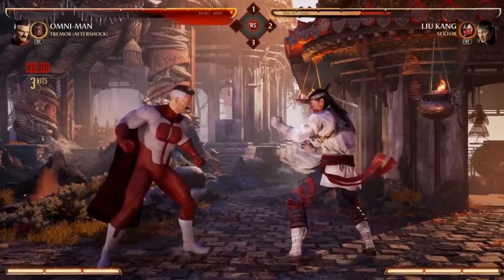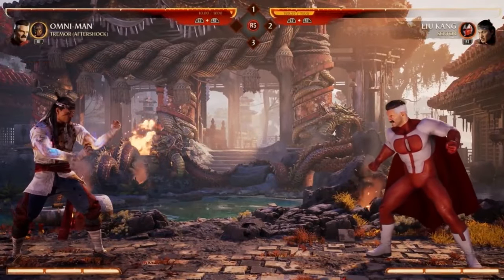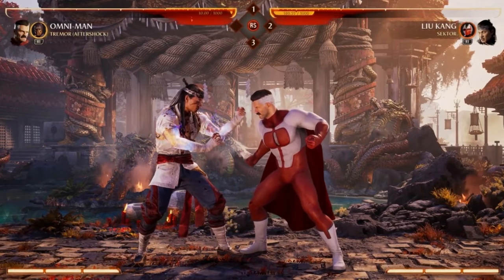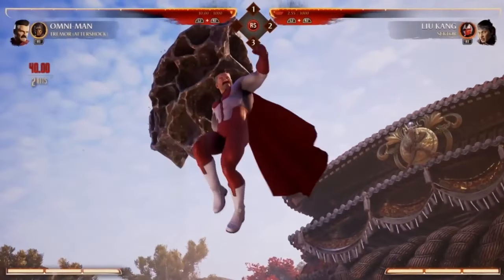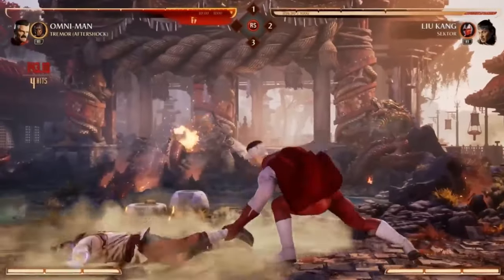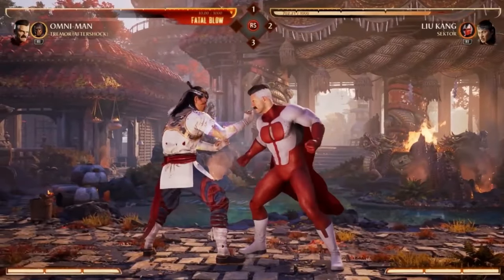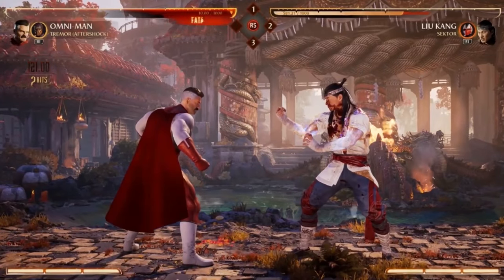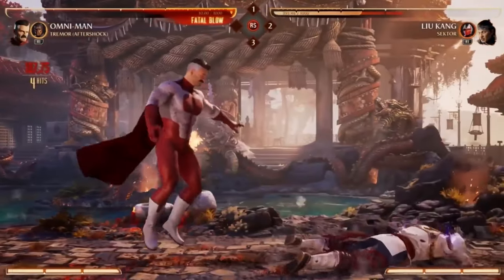So I think in general, Omni-Man's a pretty simple powerhouse character to play. But he's got great mobility options, great offensive ability, and I think the Viltrumite Stance is going to be super, super interesting. When you hear 'stance' you might get a little scared, but his stance is not that hard to use — he was meant to be like you see on Invincible, just tearing through people effortlessly. That's exactly what the design team went with, and I think they really nailed it.